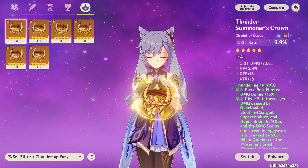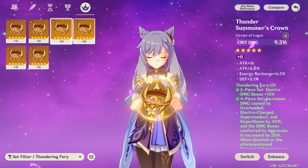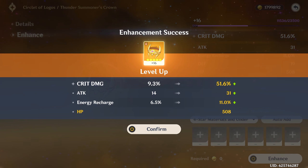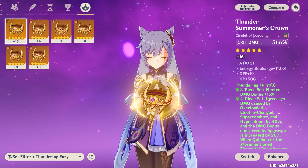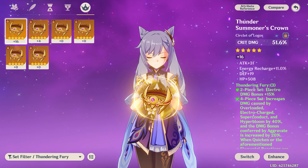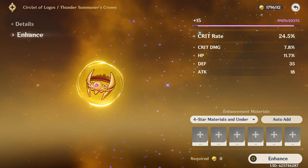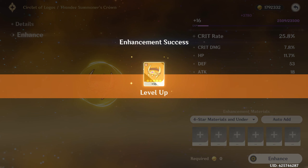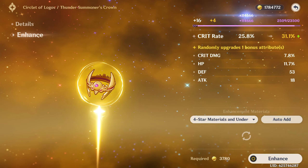For circlets I have the largest amount I've ever had in any resin video — crit rate, crit rate, crit damage, crit rate, crit damage, and crit rate — lots of crit rate options. I'd like to use a crit damage circlet since we got high crit rate rolls on other pieces. Rolling one of the crit damage circlets: HP and defense — that's rough. The last roll went into defense again, so we're getting rid of that one. The next crit damage circlet: last roll went into defense too, but it's a bare minimum usable piece.